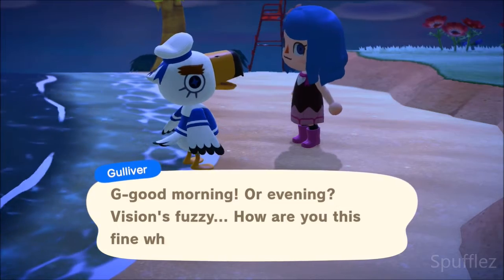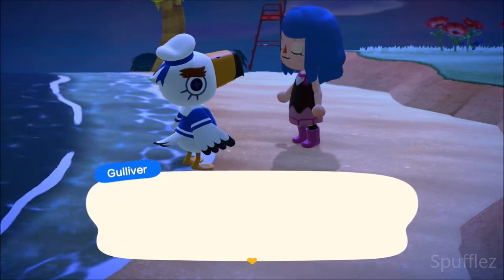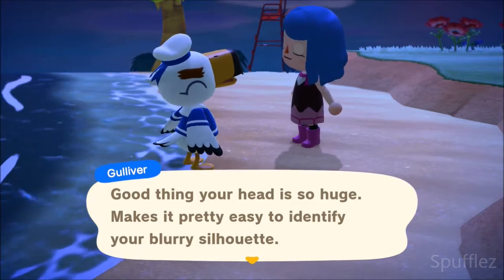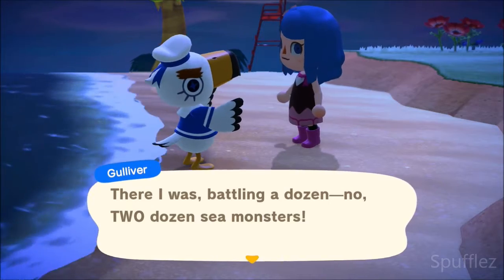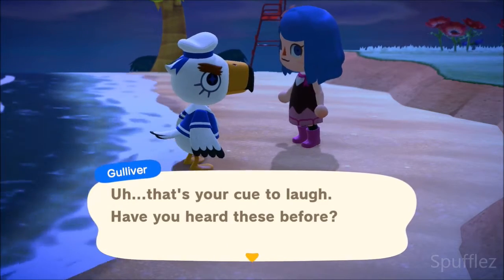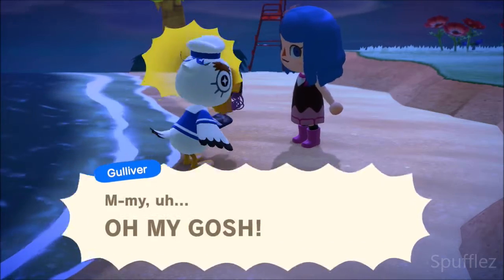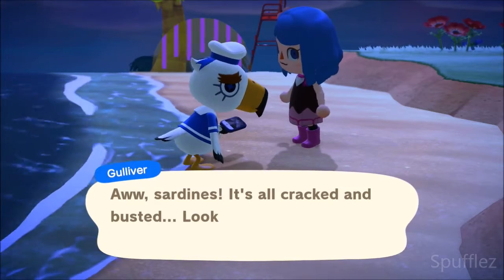So it looks like we woke him up. It's Gulliver's favorite landlubber! Every time Gulliver shows up on your island, he's going to tell you that he was shipwrecked and that he wants to call his shipmates on his cell phone. But he is not able to do so because his cell phone got broken when he had a crash landing on your island.